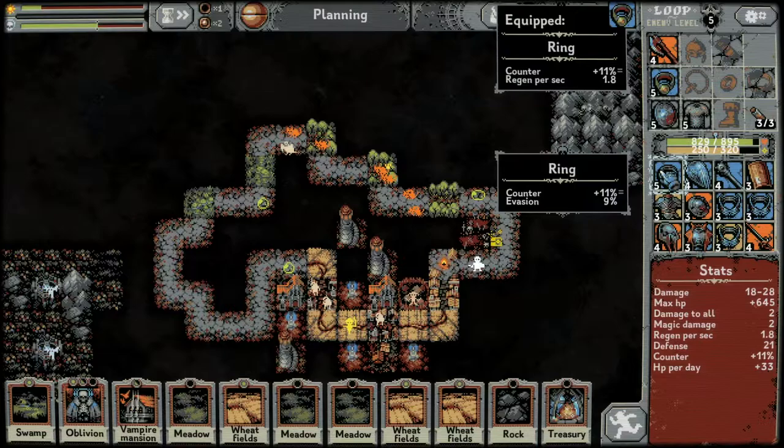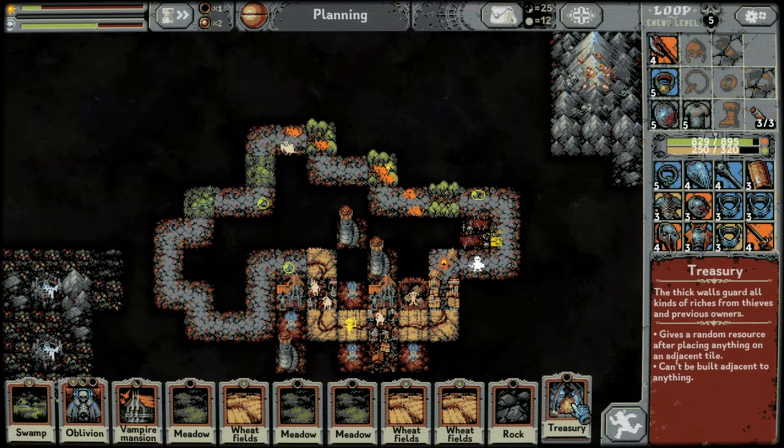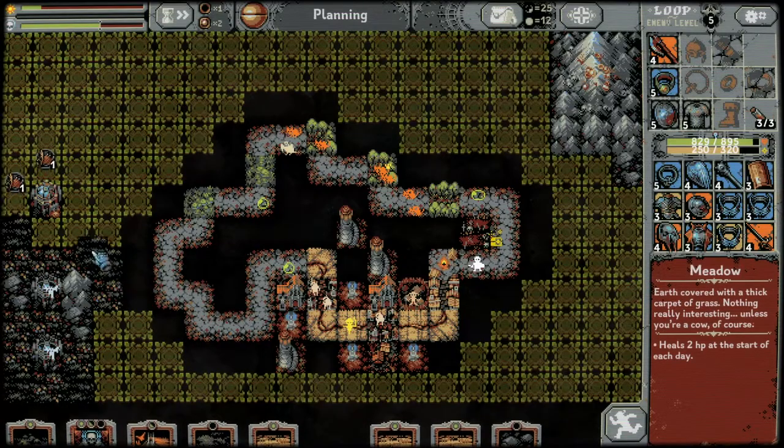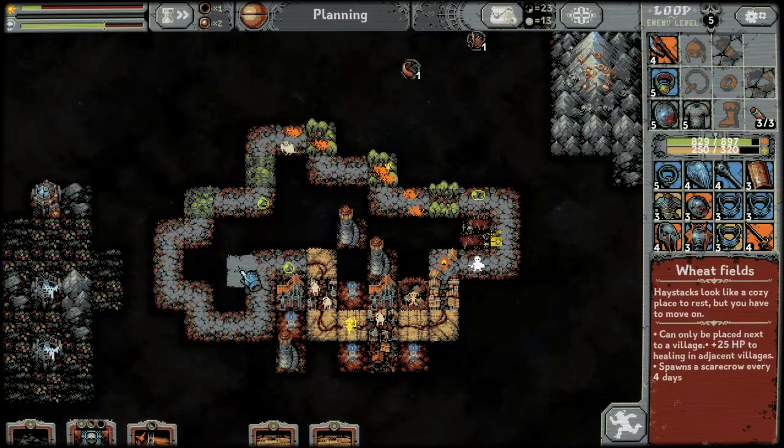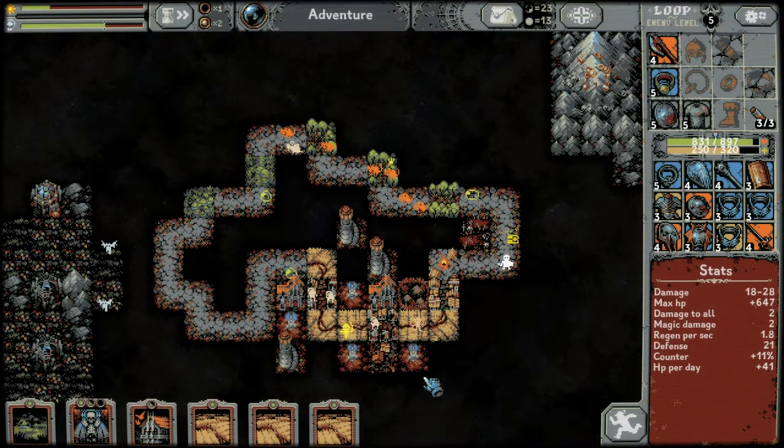Level five ring: 11% counter, 9% evasion — I'm happy with the regen. Let's get a new treasury down over here with meadows and rock. Can't place wheat fields anywhere, and I don't want to place a swamp yet.